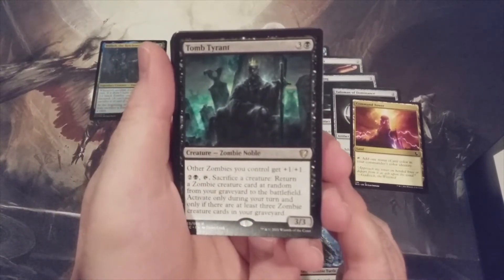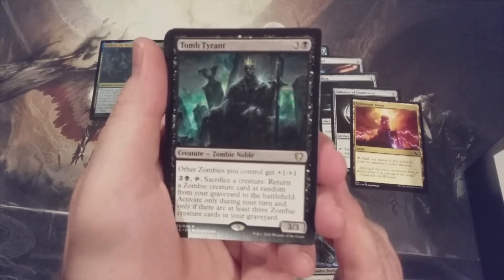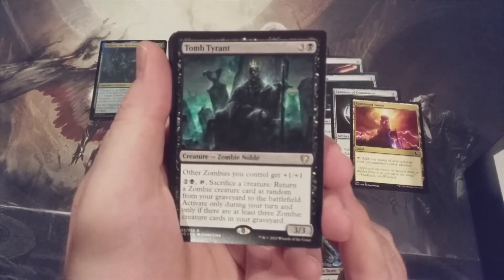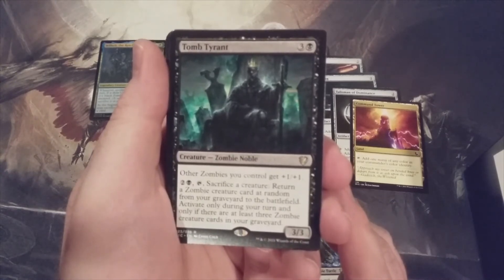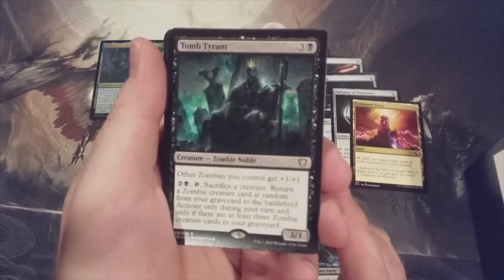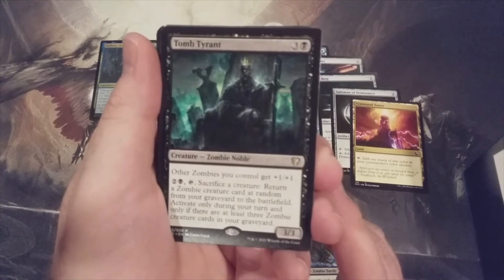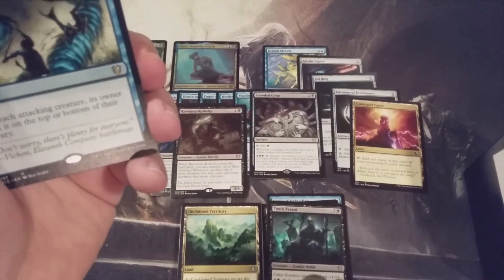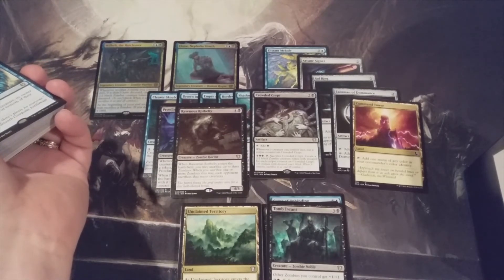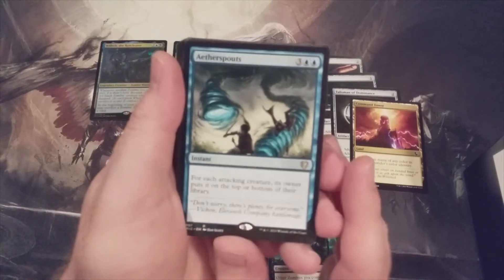Tomb Tyrant — three and a black, a lord at mana value four. I'm not on board with four-CMC lords — I want my lords to be three or less. Its activated ability is two and a black, sacrifice a creature: return a zombie creature card at random from your graveyard to the battlefield, and you can only activate during your turn and only if there are at least three zombie creature cards in your graveyard. It's randomized, mana value is inflated, it's only a 3/3 with no keyword effects. Tomb Tyrant would not make it into my deck.